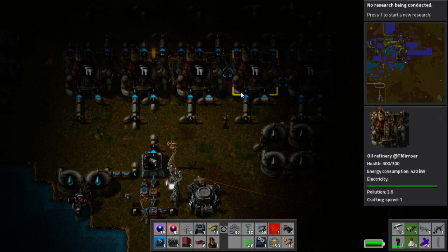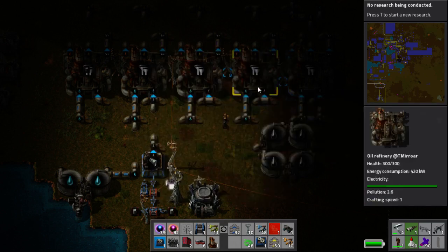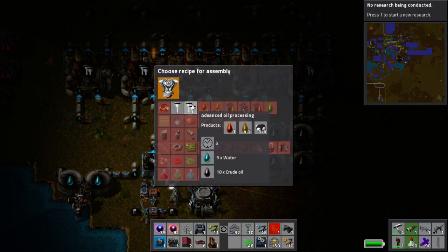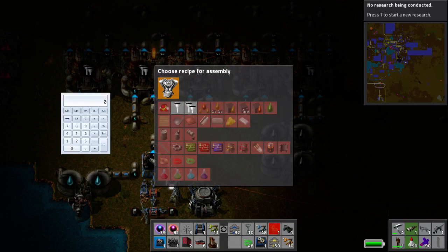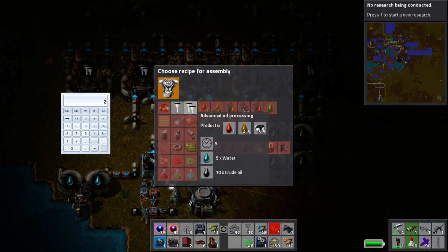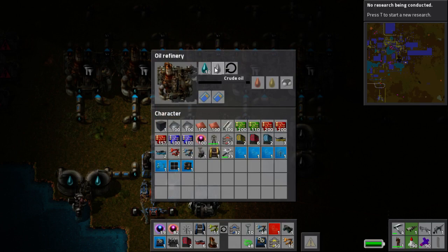Very, very cool. So in the game, we have it as well. Advanced processing is very good, because you get a ratio of 1 to 4.5 to 5.5, which is very, very useful. It's more useful than the old school basic oil processing, where you get a ratio of 3 to 3 to 4. That's kind of sucky. Let's do some math, because math is fun. In the basic oil processing, we get a total of 3 plus 3 plus 4, which is 10. For advanced, we get 1 plus 4.5 plus 5.5, which means 11. So we get a free one when we use advanced oil processing. That's the good news.